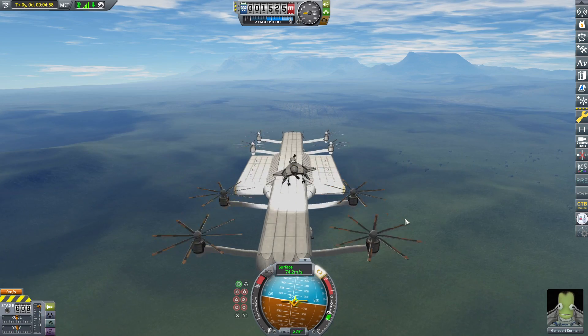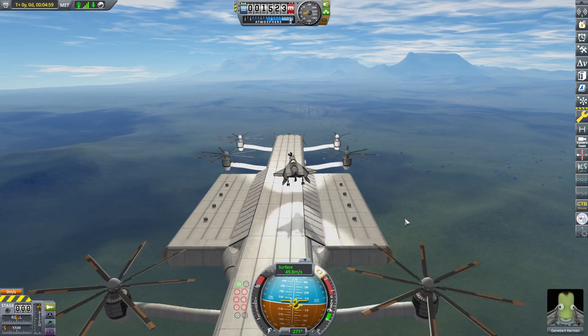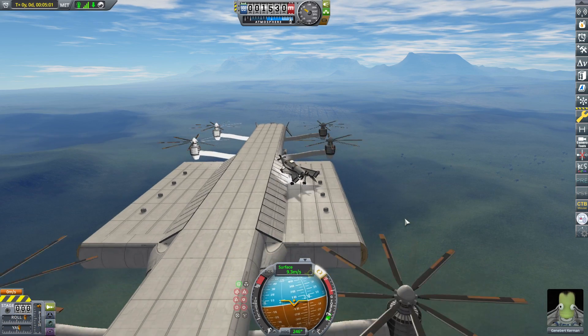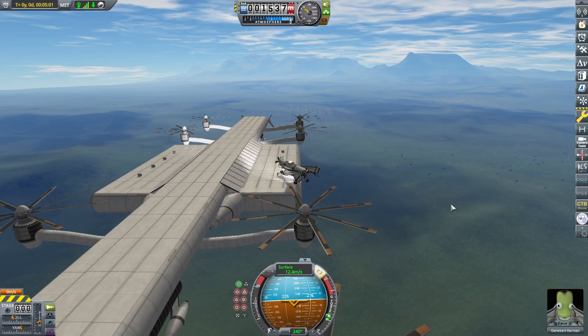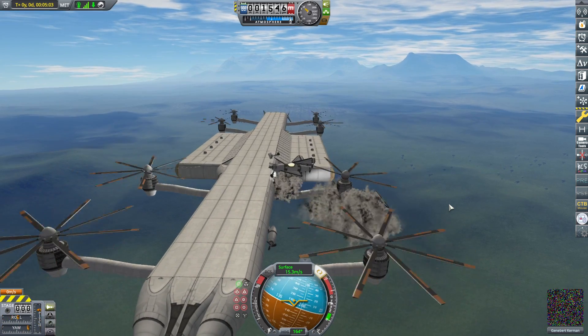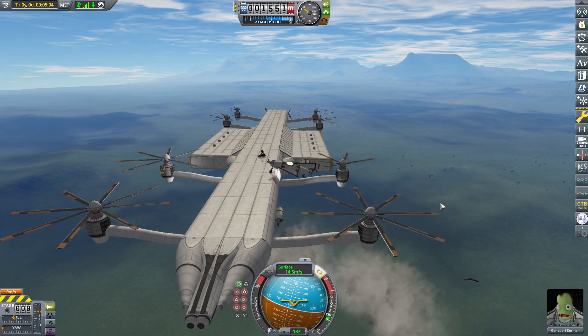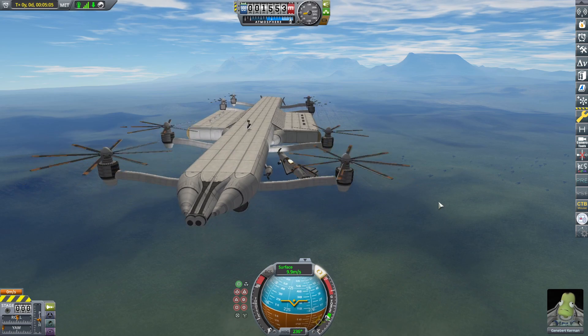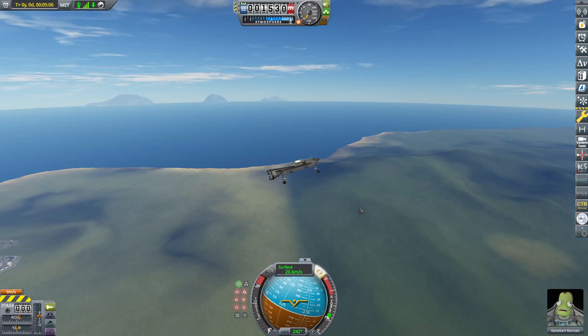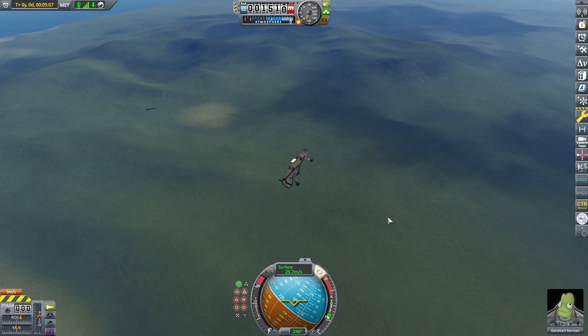Again, it's all about skill really. When it comes to landing on something this small, I have no doubt that there are people out there who would find this very easy. But with me, it's a lot of trial and error. And look at that — the thing's still stable, even though I took out a whole bunch of those propellers that hold it up.